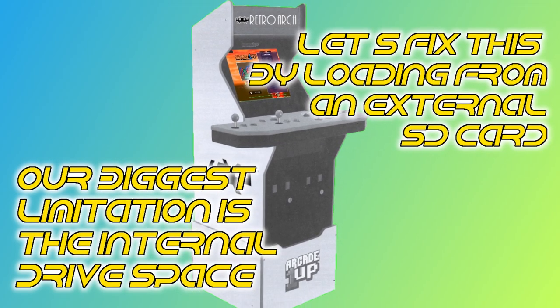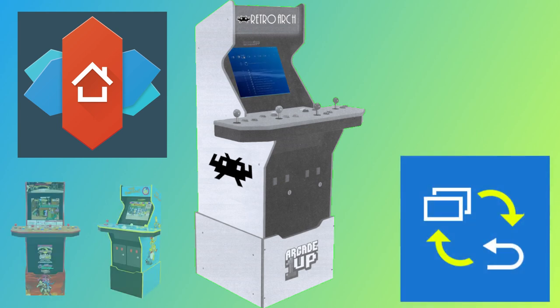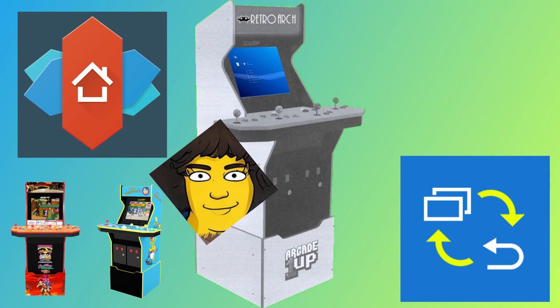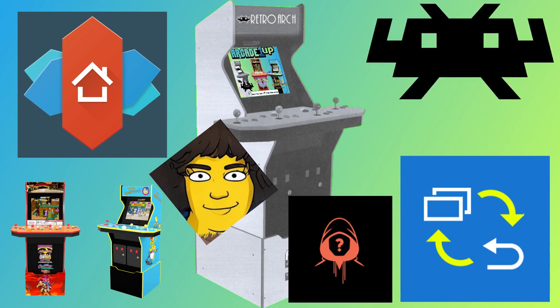If you've seen my past videos, you'll be familiar with Nova Launcher, Button Mapper, and the concepts of the repackaged APK files. You may also know about the Simpsons 4-player fix, formerly known as the Mystery Dawson Experience by Team Encoder. I'll now show you how we'll use RetroArch to load your game ROM files from your SD card in combination with both the repackaged APK files and the 4-player fix.